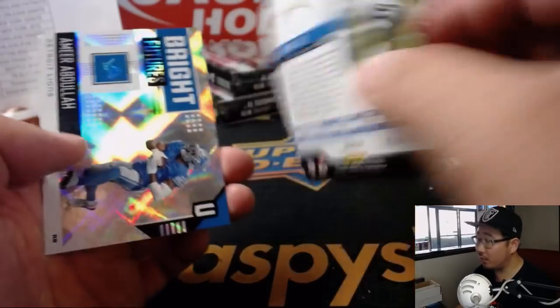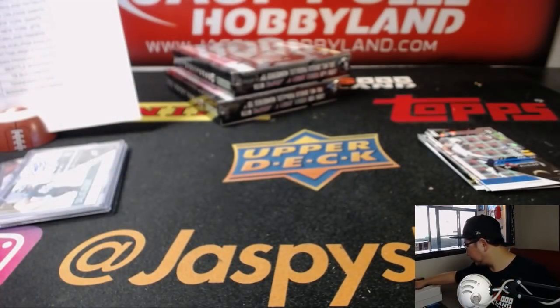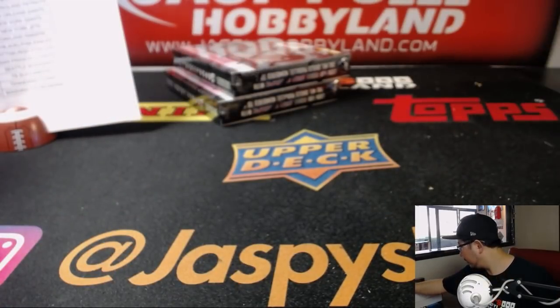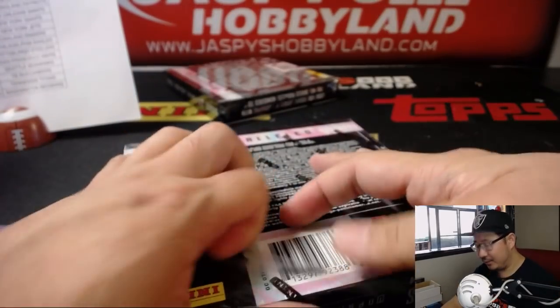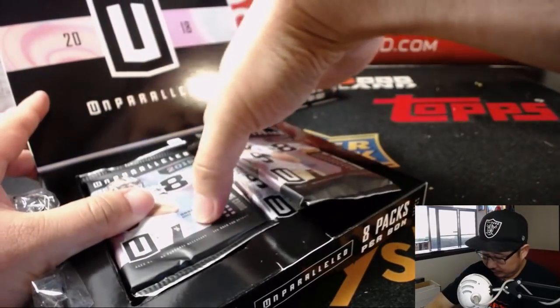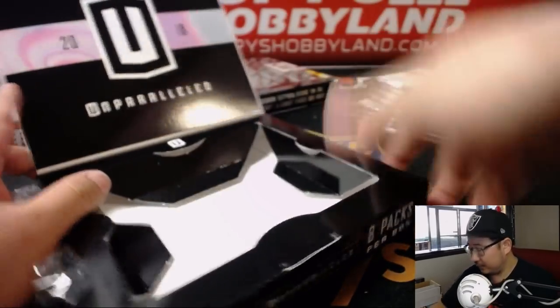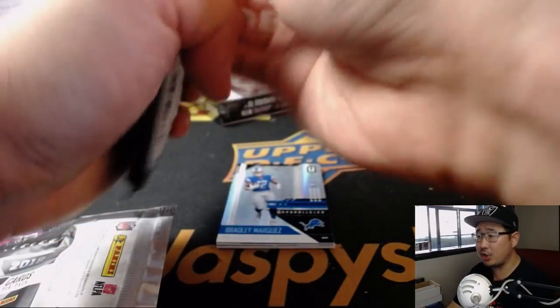We got Drew Kaser at 150. Got bright future — Amir Abdullah looked all right in preseason, at least against my Raiders. Alright, two boxes to go, boys and girls. Each of these breaks takes about half an hour or so. Alright, good luck. The RG3 Stigma — I'm not sure what that means.